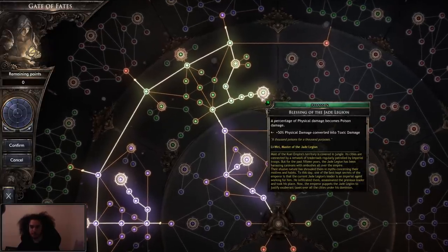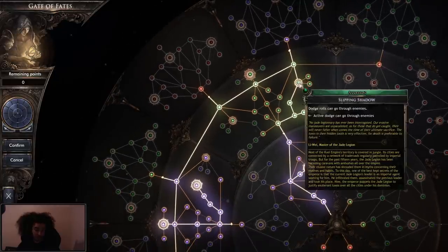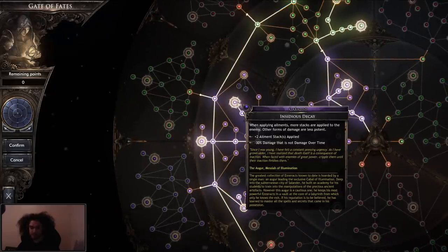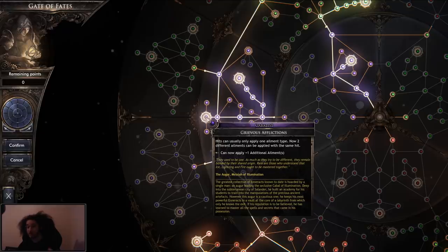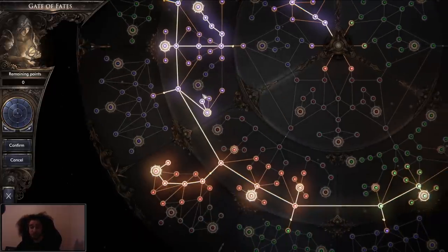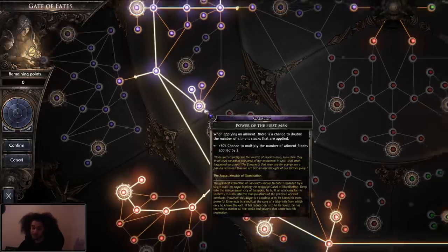I went into physical damage converted to toxic, and active dodge through enemies because that's super quality of life. Basically minus upfront initial damage, but it allows me to keep stacking. These are like additional ailment stacks. You can now apply an additional ailment, which is really cool because I ended up getting rend. At first I was like, this feels weird, because I couldn't apply two. Then I looked and realized there's actually a node that allows you to apply multiple ailments at the same time.